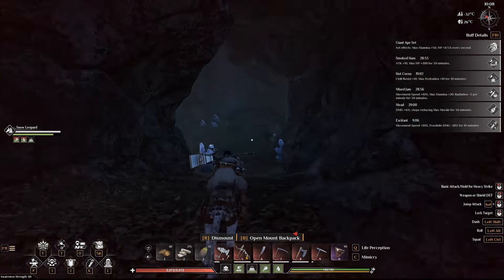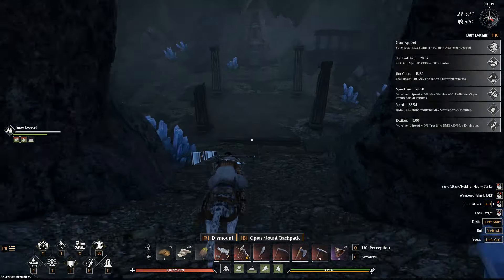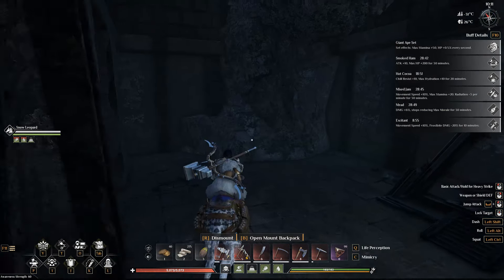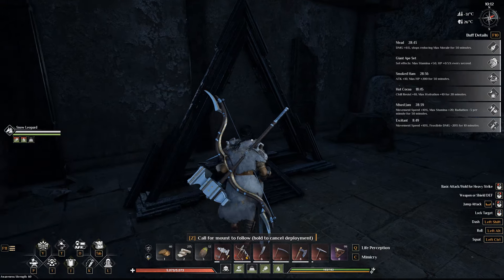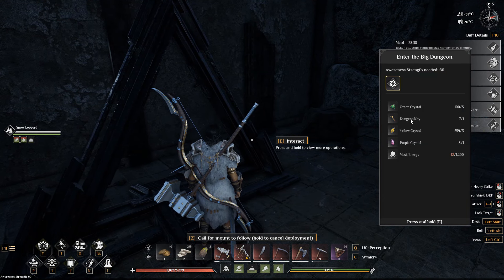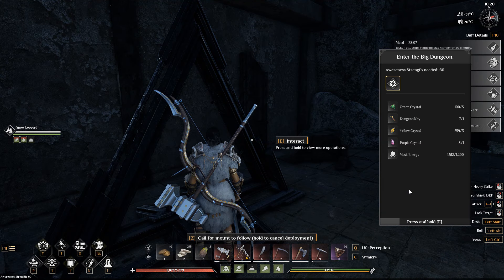You want to lure out the two elites that guard her, which is also very annoying. I advise you to lure them out towards the end of the doorway and solo the elites, then take on the uber boss if you're having difficulty. Anywho, this is where we get into the dungeon — you're going to need green crystals, a dungeon key, yellow crystals, purple crystals, and some mask energy. Let's go into this dungeon.